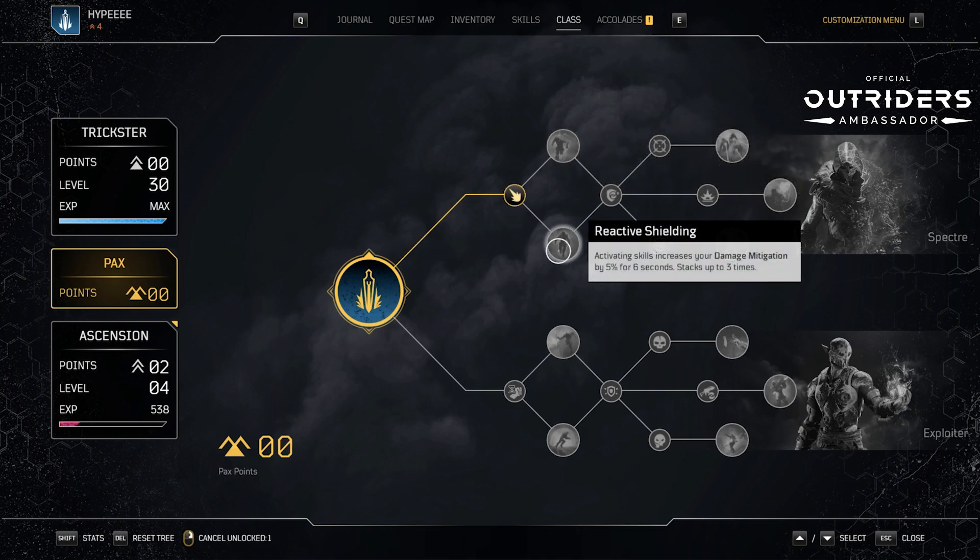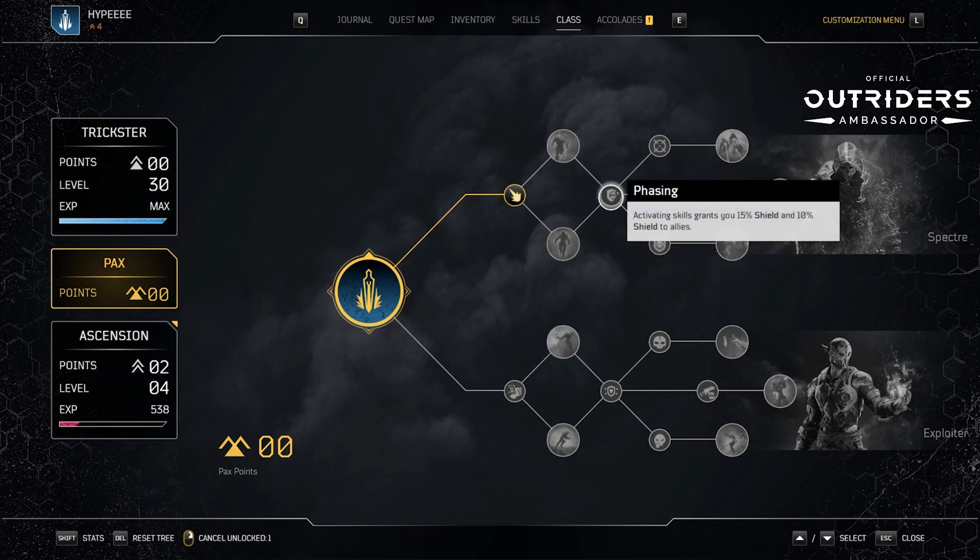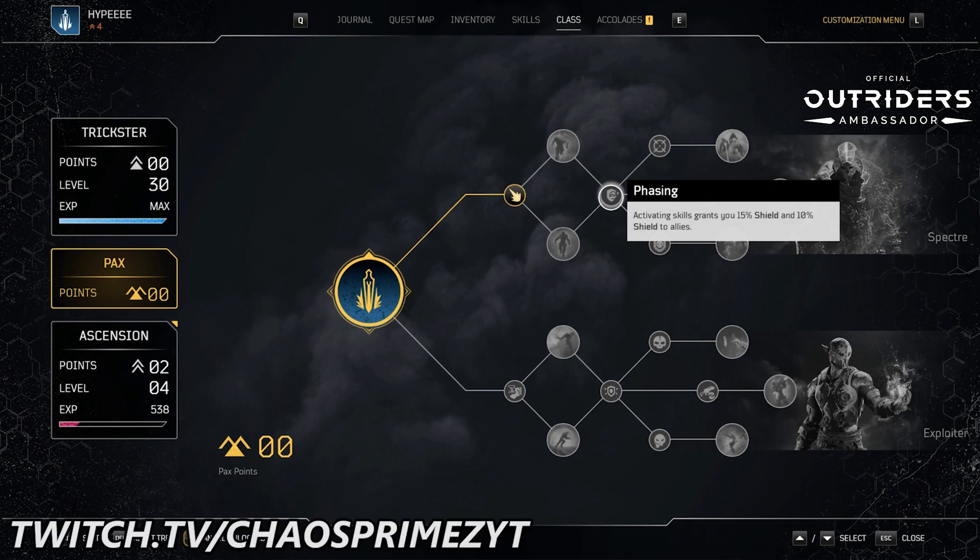Next we have Reactive Shielding. Activating skills increases your damage mitigation by 5% for six seconds, stacking up to three times so you can get a total of 15% for six seconds. Next we have Phasing — activating skills grants you 15% shield and 10% shield to allies. This is actually pretty good; it's a supportive skill as well as a defensive skill.